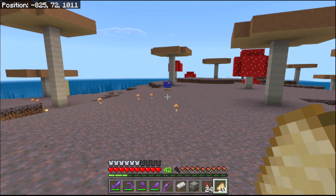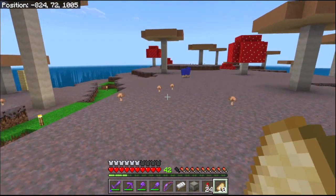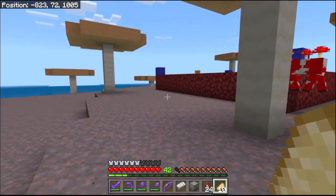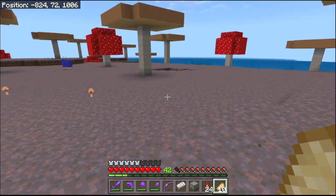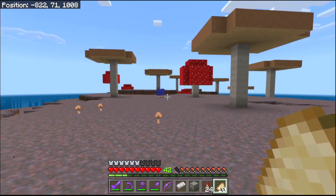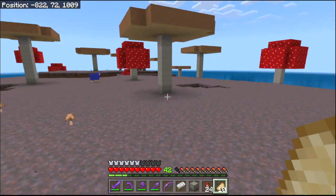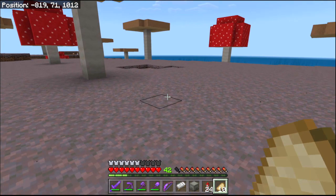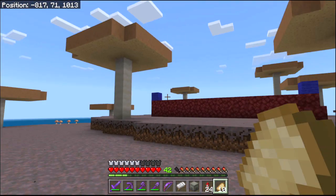Did I leave that blue sheep up here? I don't think they spawn naturally. I don't know where that's come from. They don't spawn naturally on this island, so it must have been something to do with me. Anyway, I want to build the iron farm a little bit higher up, actually.